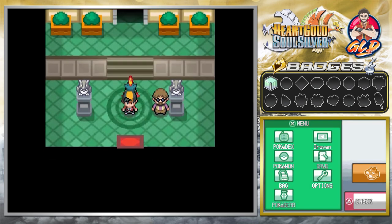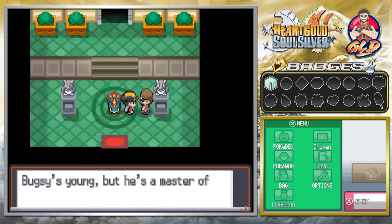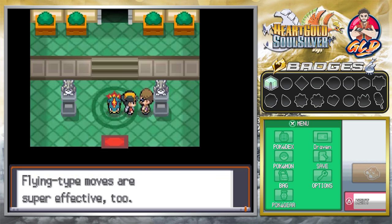Here is the Azalea Town Gym. The NPC tells us: Bugsy made this gym — it's a huge nest of Bug-type Pokemon. Bugsy's young but he's a master of Bug-type Pokemon. Bug-type Pokemon don't like fire, and Flying-type moves are super effective too.